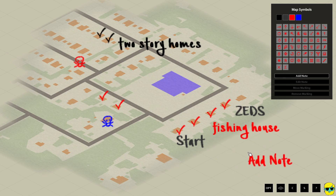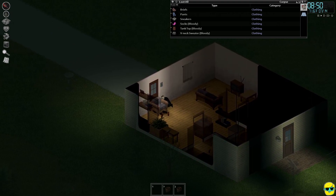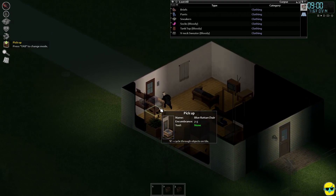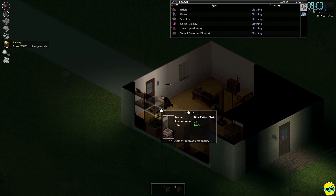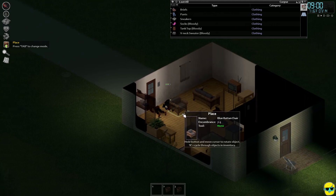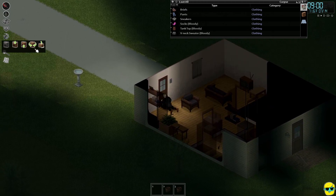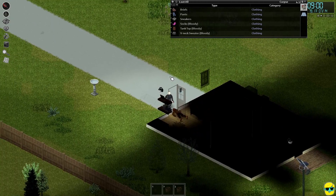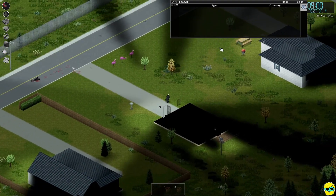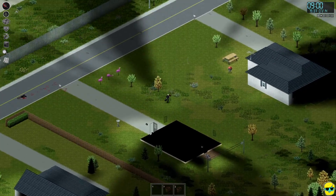I'm not going to worry about leveling up fishing at the moment — I have more important things to take care of. Fishing might be good for a food solution as the game progresses, but right now food is actually not that hard for us to get. What we want is shelter — we just want a safe place. Now look at the difference — it's like night and day exploring.